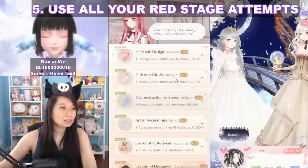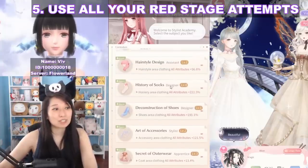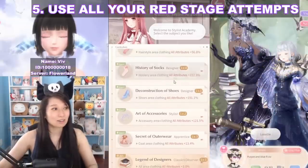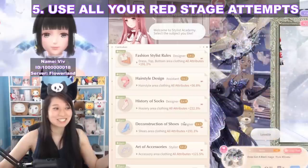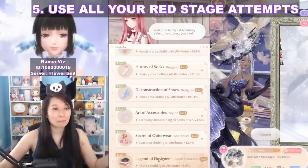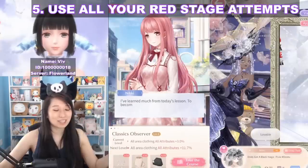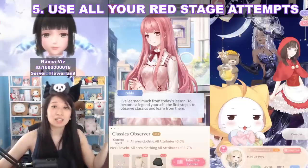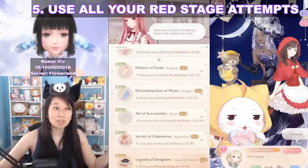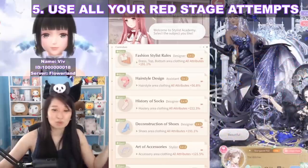Definitely use up all your red stage attempts each day. Gem if you like, because initially five diamonds per extra attempt is really cheap. If you unlock three designers — I have designer for my dress, socks, and shoes — you unlock the bottom section called Legends of Designer, which is a lot harder. So yeah, definitely use up all your red stage attempts each day.